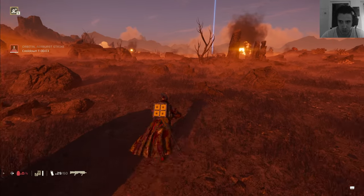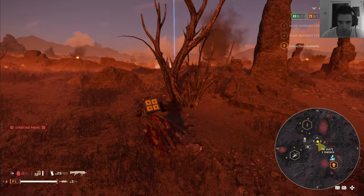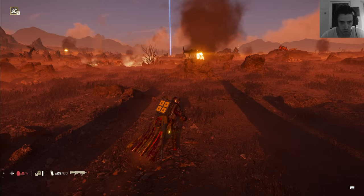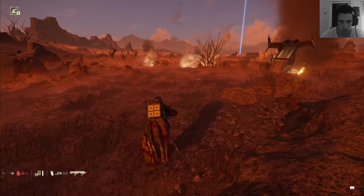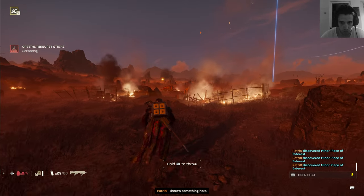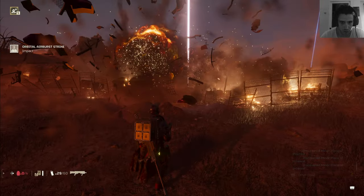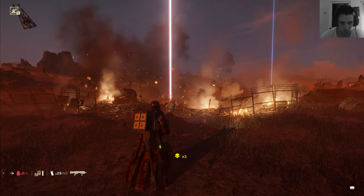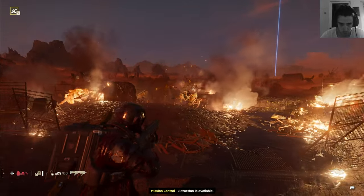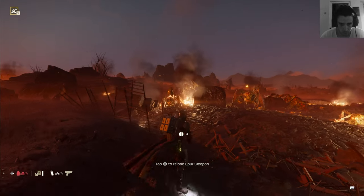I haven't even seen the new bug — what enemy type they are. God this planet is beautiful — I know I'm the only one who likes it. There could be loot here and here. I'm going for this spot. There's something here — probably one sample. Extraction is available. That's called democracy.